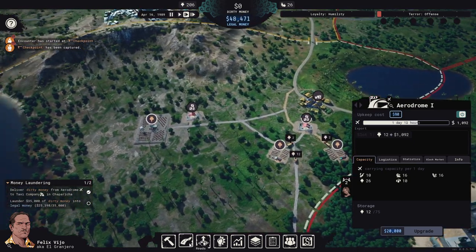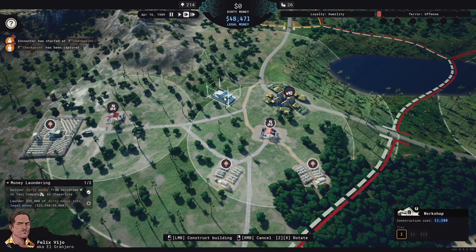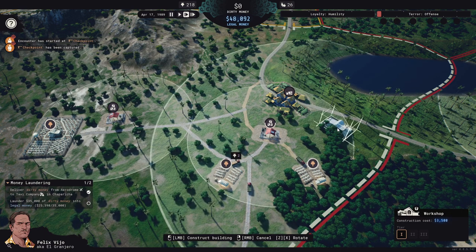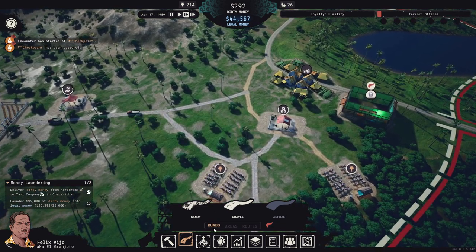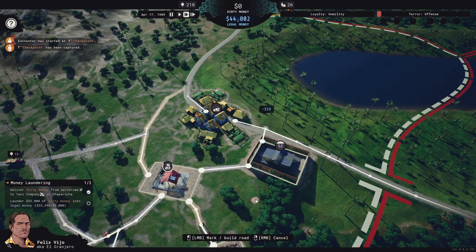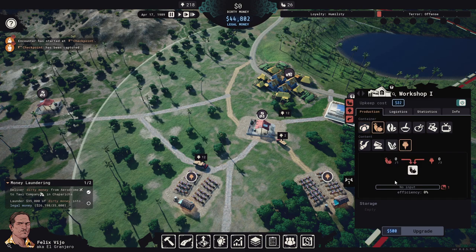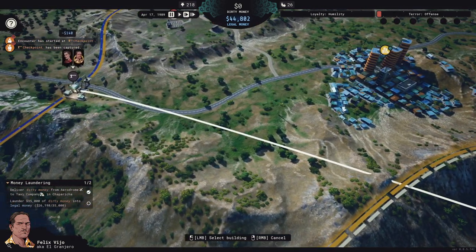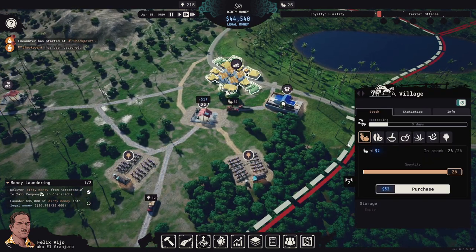Now I think we need to build a workshop here. It has a pretty large radius so we'll position it carefully. This workshop will process opium plus vegetables together, and then deliver the packaged product over to the checkpoint for export. We'll also build roads connecting it up.